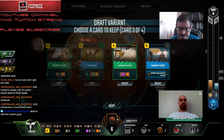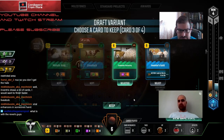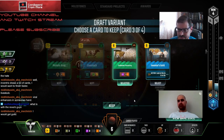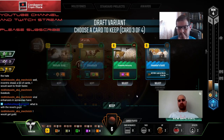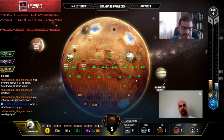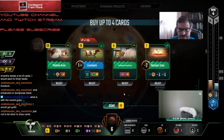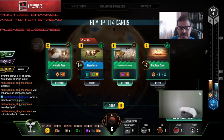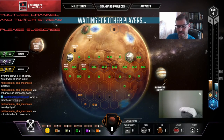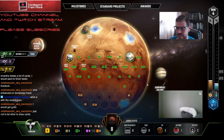If we take Inventors Guild we can dominate heat more easily - I think we might want this. I'm going to go with Carbonate Processing. I'm going to take Mohole and Carbonate Processing, leave Livestock for now. It's too bad - I wish I had done that differently. I think it's still going to be good for us to have it.